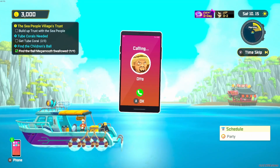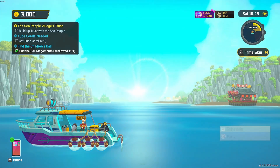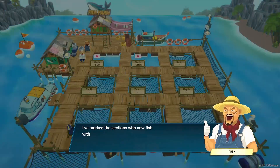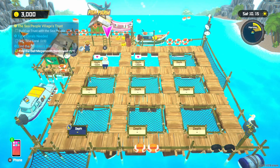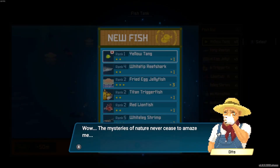Let's go to the boat. I've been getting fish eggs. Oh, there's a call from Otto. Dave, the fish in the farm yesterday multiplied - hurry on over to the fish farm. I should just come back to the boat first. Otto says: I've marked the sections with new fish with hearts so they are easy to recognize, go and see for yourself. I was trying to do this, Otto - you made me leave and come back. Show details - wow, the mysteries of nature never cease to amaze me.